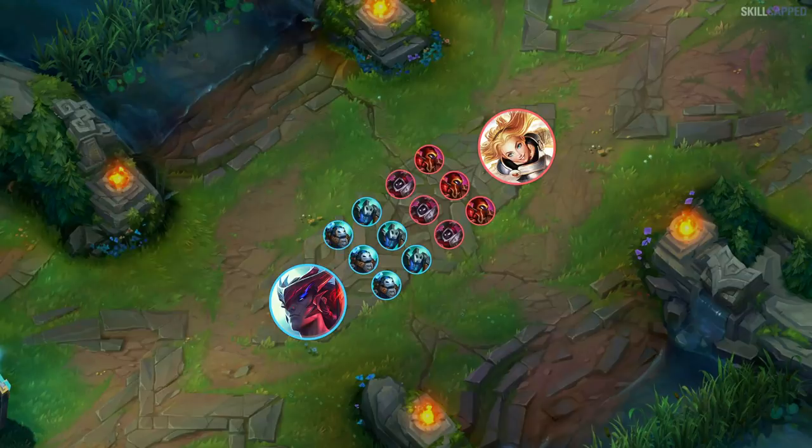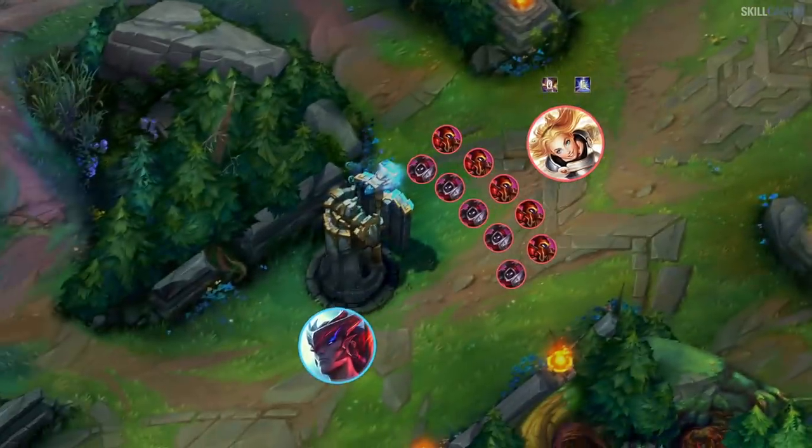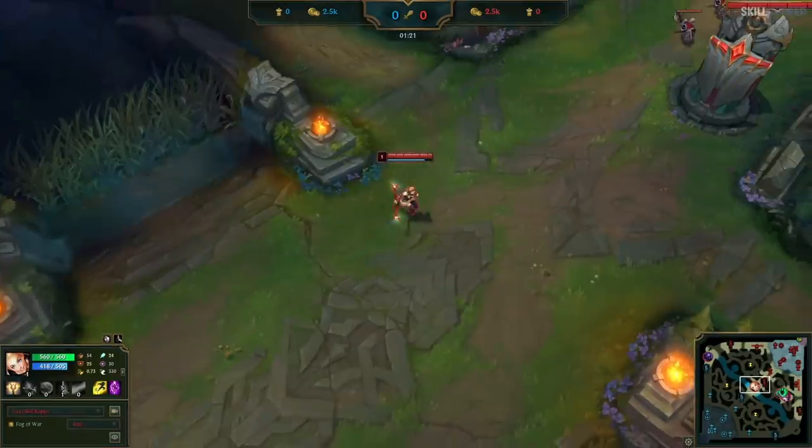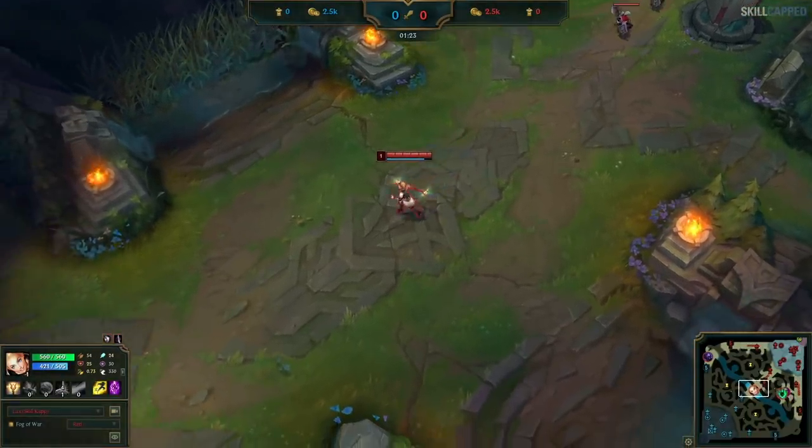I want to go with a standard range versus melee game plan, meaning I want to slow push two or three waves in, harass Yone for any greedy CS he goes for, then crash on the tower and go from there. Let's get into the gameplay now to see what that looks like and how I win this terrible counter matchup.